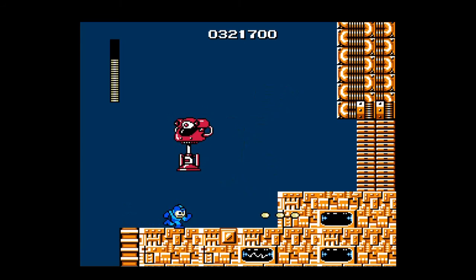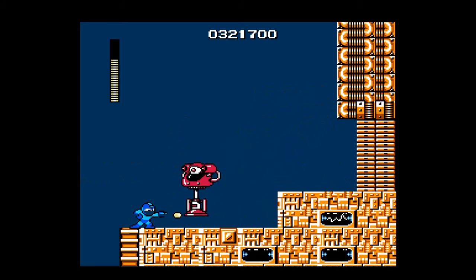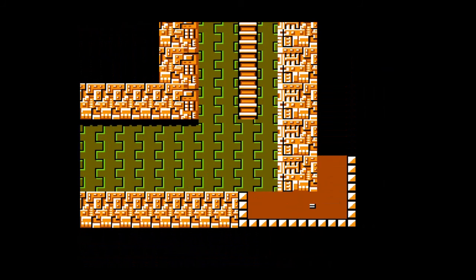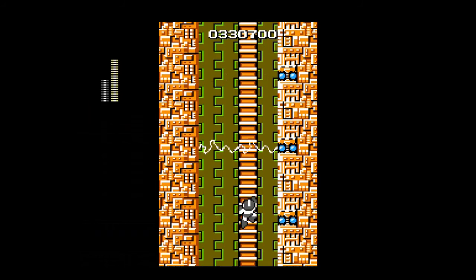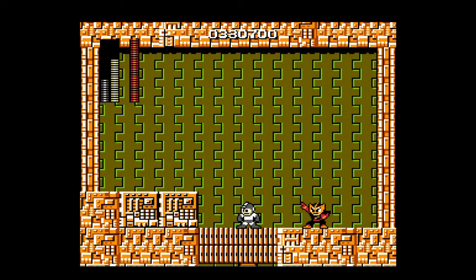There's Elec Man's guard — we can destroy him easily with a bunch of rapid fire plasma shots with the turbo controller. I'm playing this on an emulator with the turbo feature enabled, which is like using a turbo controller — those were actual things made for the NES to reduce people getting carpal tunnel from spamming the fire button. I'm using a PS1 controller to play this right now. And here's Elec Man — he's a complete pushover if you have his weakness. We can destroy him easily — he goes down like a wimp and barely gets any hits on us.